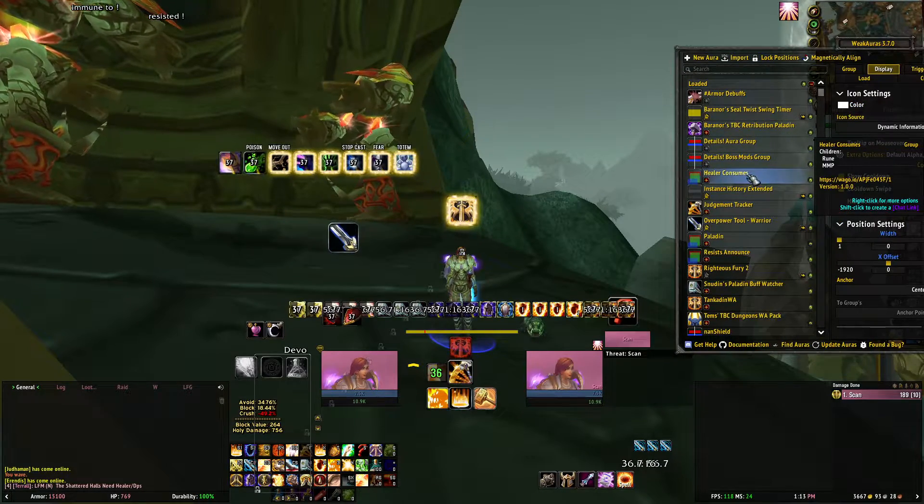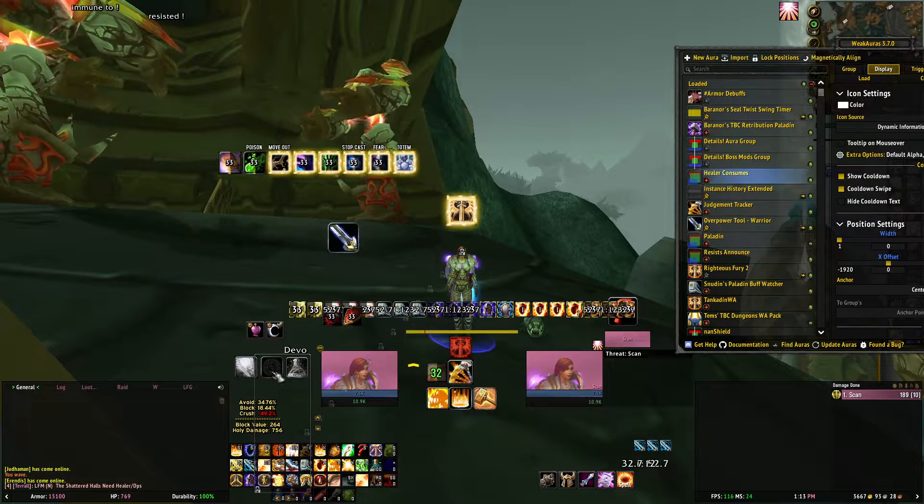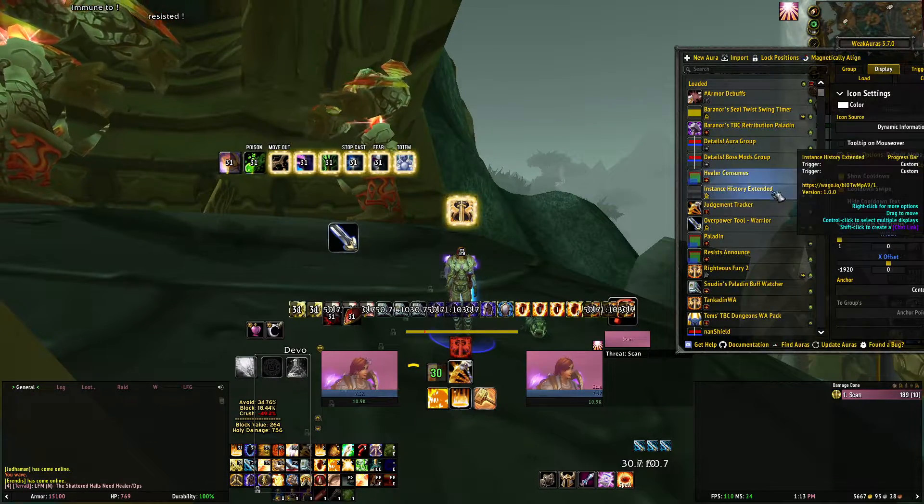I also use this Healer Consumes Weak Aura — it just shows you Maniput and Rune if they're off cooldown, so you can use them.